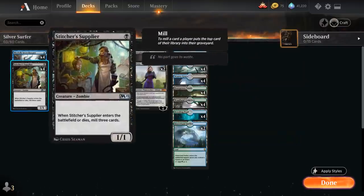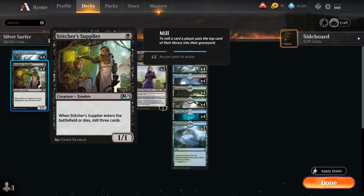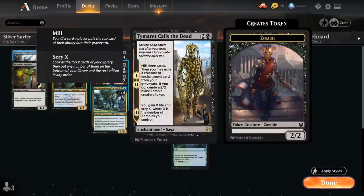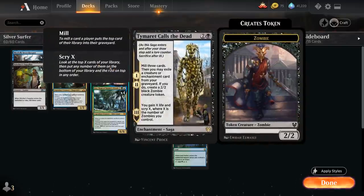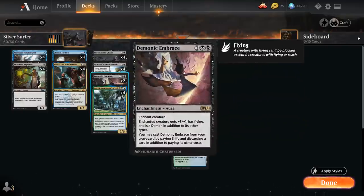That's also where the Stitcher Supplier comes in handy. Both the Supplier, the zombie tokens from Tymaret Calls the Dead, and Silver Smote Ghoul are all zombies, so they can all help us scry with Tymaret Calls the Dead.